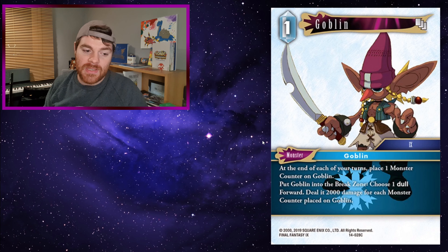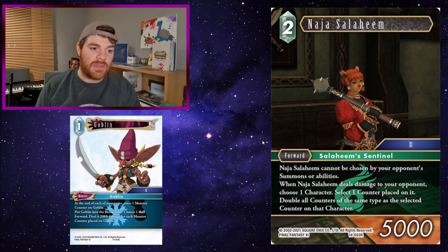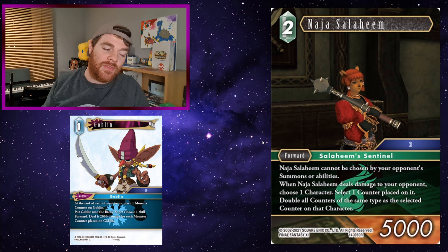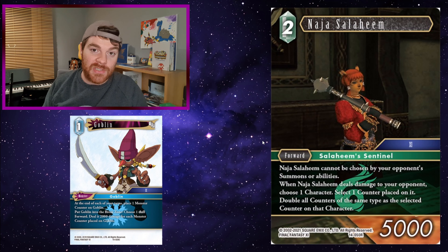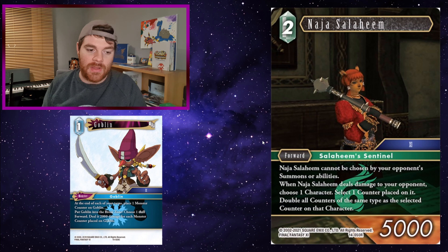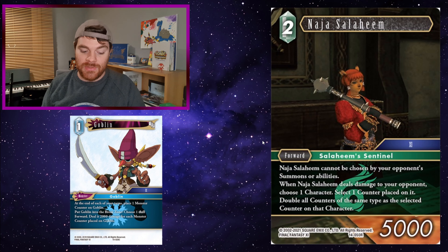Goblin: at the end of each of your turns, place one monster counter on Goblin. Put Goblin into the break zone and choose one dull forward to deal 2,000 damage for each monster counter placed on Goblin. Naja Salahim is pretty decent here because you get to double the counters on Goblin — after two turns it would go to four counters, provided Naja Salahim can deal damage.